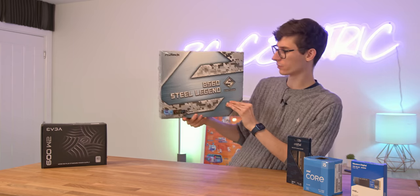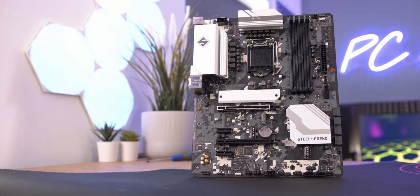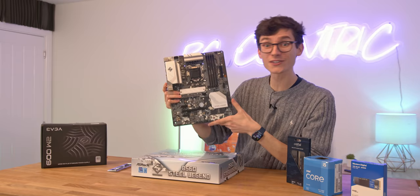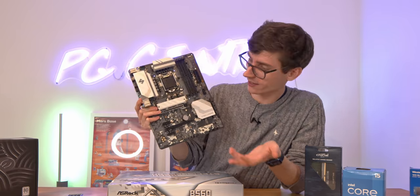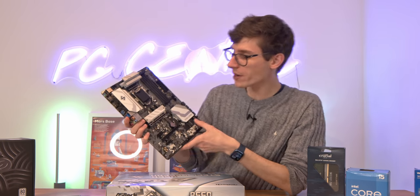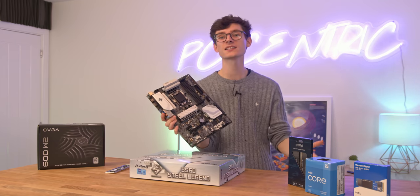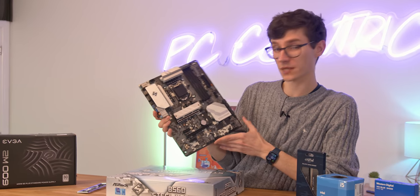We're going to kick off this build with the motherboard, and interestingly we're going with the previous generation today. This is the B560 Steel Legend from ASRock. It supports processors up to i9, so up to 10 cores, PCIe Gen 4 for both an SSD and graphics card, XMP RAM overclocking, USB Type-C, plenty of USB 3.0, six fan ports, and three separate M.2 slots. The only downside is it doesn't come with Wi-Fi.